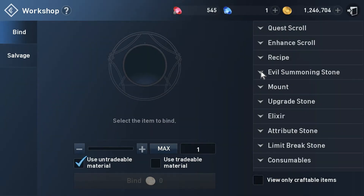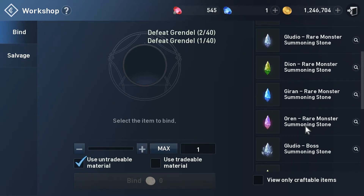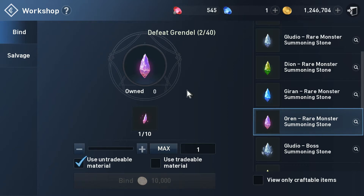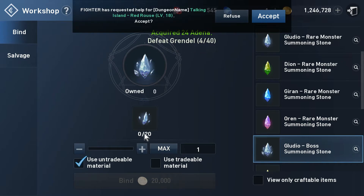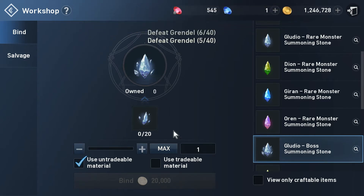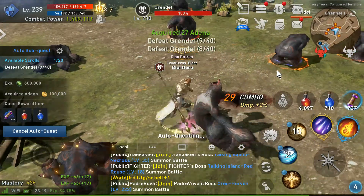If you look here — evil summoning stone — here you have them. For example, to make one orange summoning stone you need ten fragments. To make a boss stone you need twenty fragments of the boss. So they can either drop whole or you can get fragments and make them in here. It costs ten thousand, or respectively twenty thousand, ADINA.